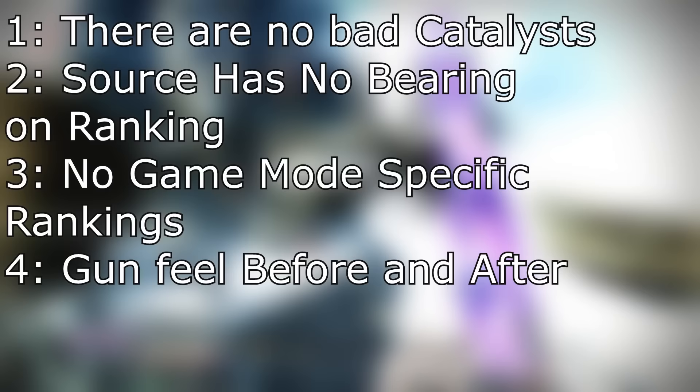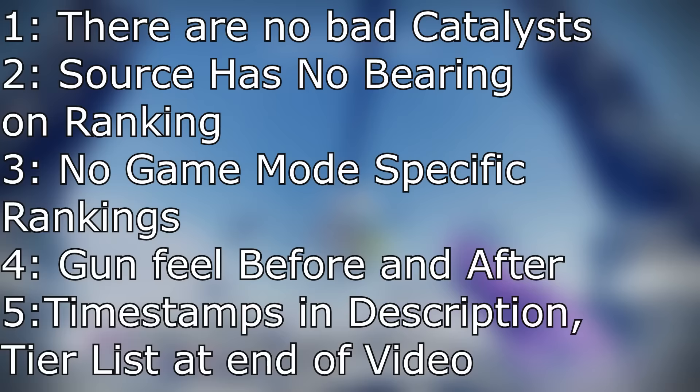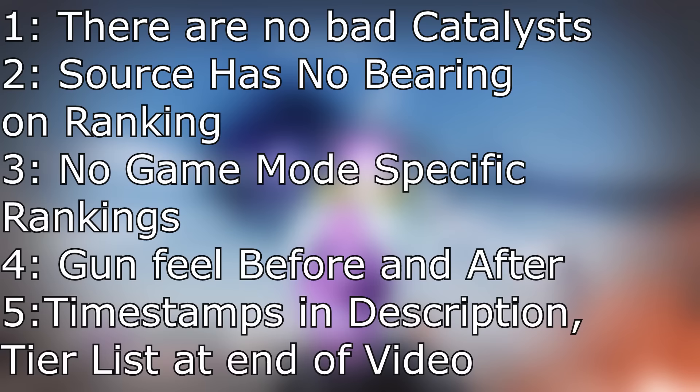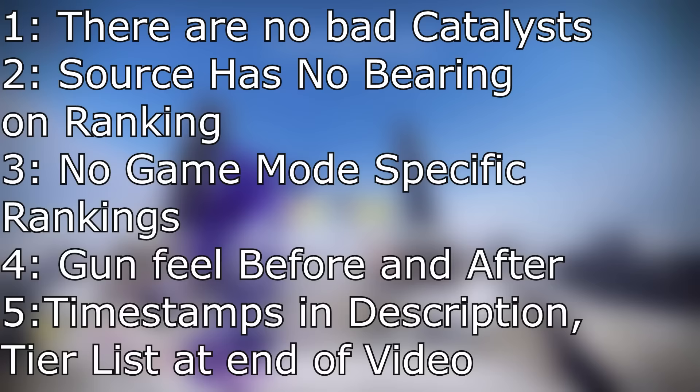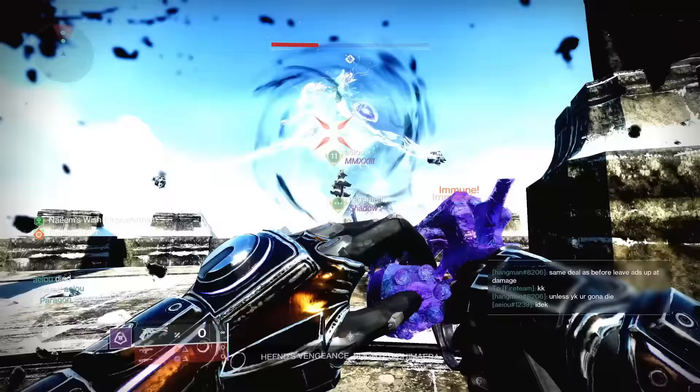Rule 5: to make things easier, the list is going to be in alphabetical order. All timestamps are going to be in the description for your convenience. When ranking, I will be placing guns into a tier list ranging from S to D, where S is the most game-changing and noticeable, and D being negligible to the function of the exotic, or the stat boosts are so minor that it hardly matters whether or not you have acquired or upgraded the catalyst. Finally, if you agree or disagree with any of my rankings, please let me know in the comment section below. Sit back and enjoy the video.